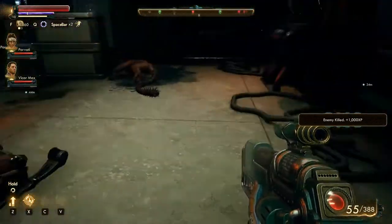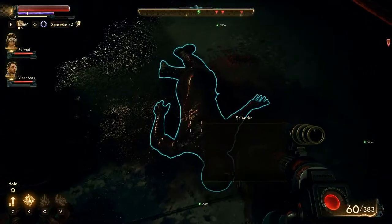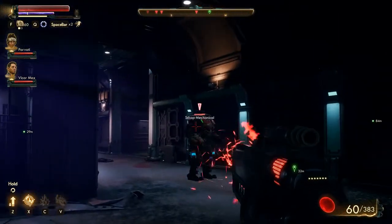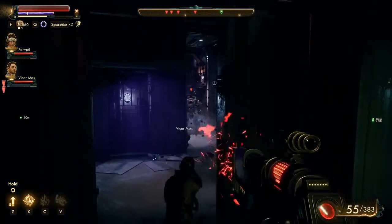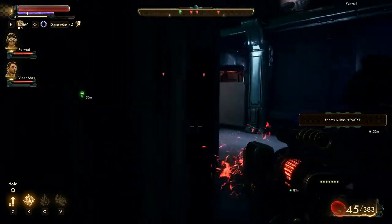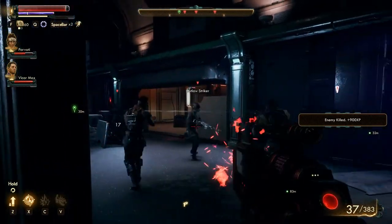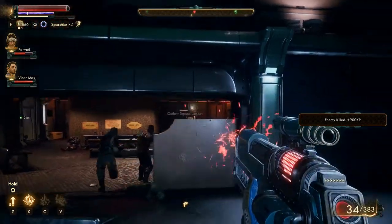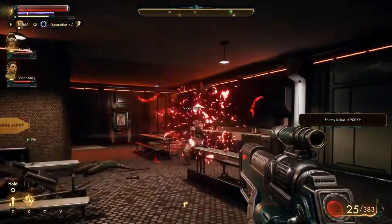If you can teleport underneath the stairs, that's great. I didn't know you had that ability, my companions. Maybe I should tell you to do more combat-related things. Whoa, we got a jumper. Parvati's going in for the kill. I hit Vicar Max. There we go.